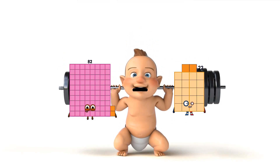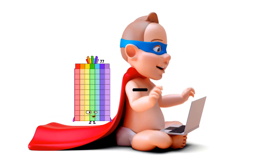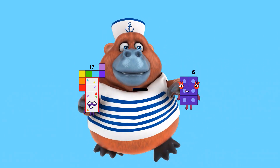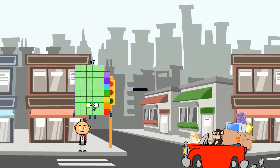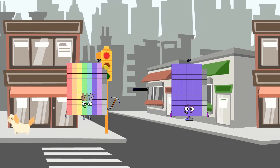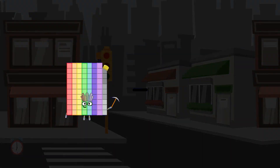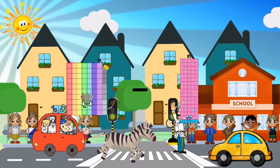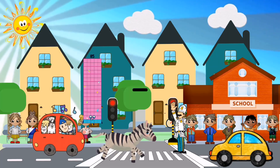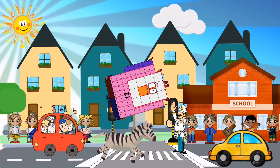82 minus 81 equals 1. 17 minus 6 equals 11. 79 minus 69 equals 10. 77 equals 72. 86 minus 12 equals 74.